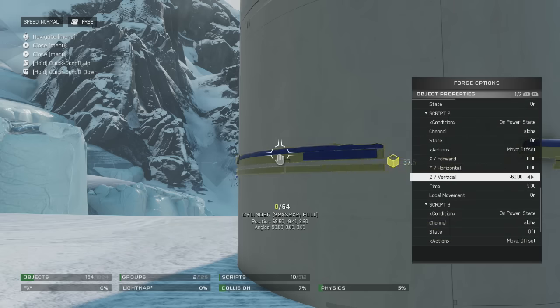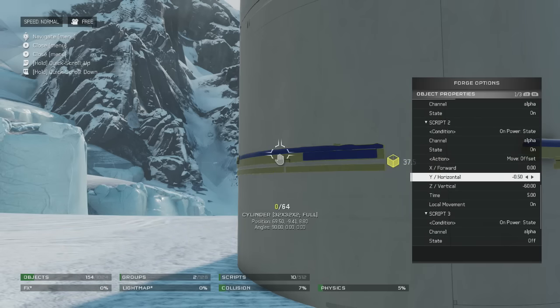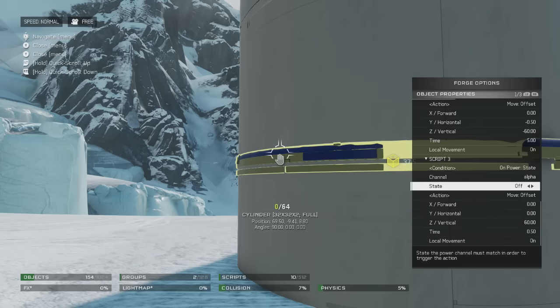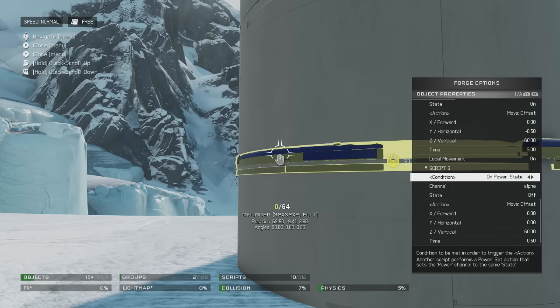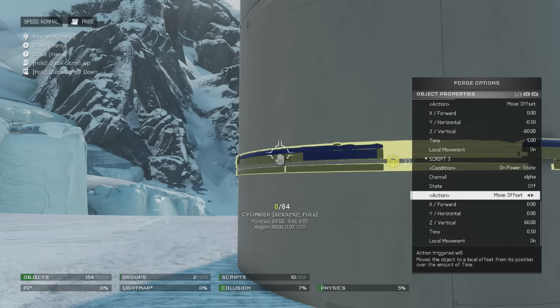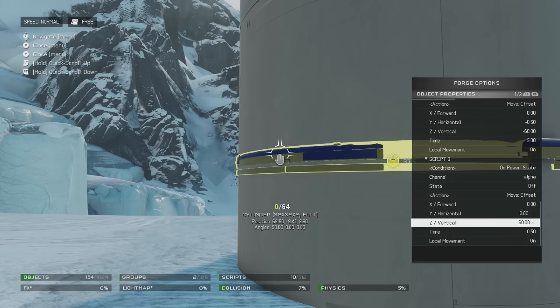You're going to need three scripts altogether. The condition is on power state, channel alpha, state on, action offset — then you change the distance you want to move it, and it is going to be vertical unless you want one going horizontal. For the third script, you're doing the same thing as the second one — power state on, channel alpha — except the state is going to be off, and the action is going to be move offset, doing the opposite of what you moved before.